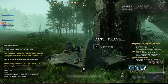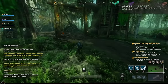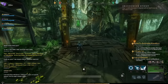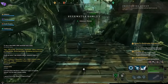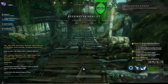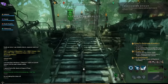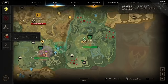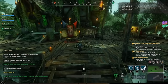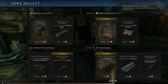By saving these ingredients for the town board, you will enable yourself to turn in multiple weapon and armorsmithing quests, which will not only skyrocket your weapon and armorsmithing level, but will also skyrocket your character's experience level and your town standing. Whenever your town standing ranks up, you also get experience — and it's a huge chunk as well.